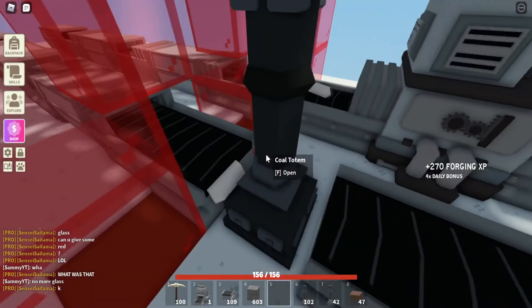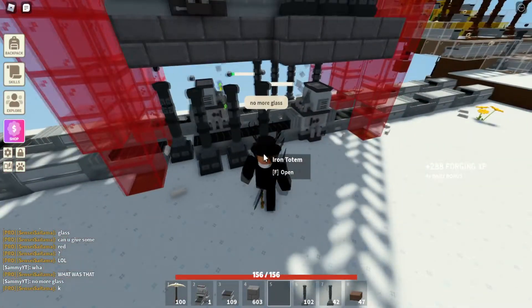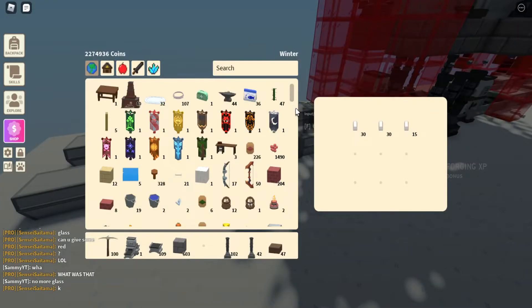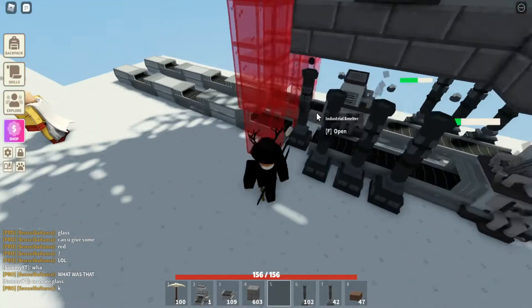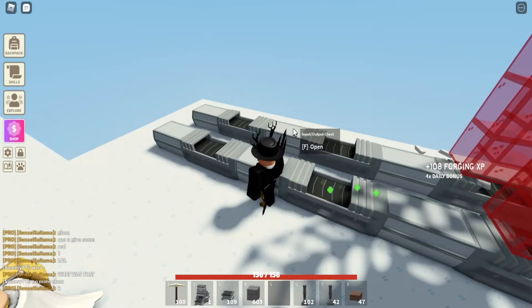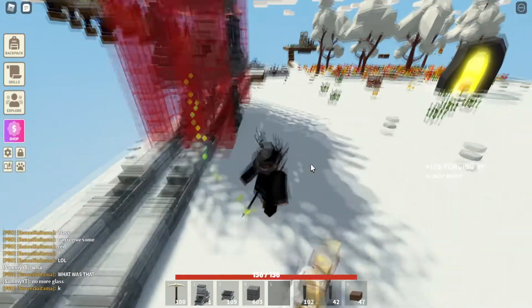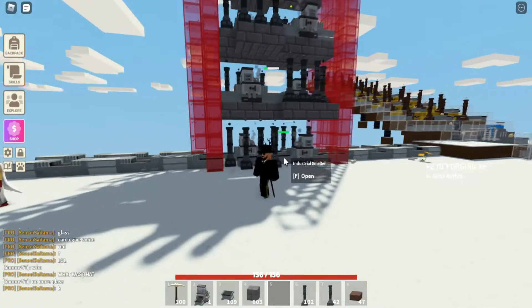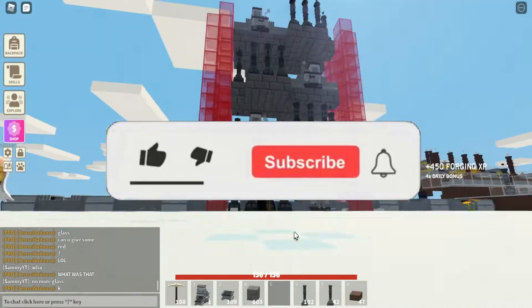You'll probably notice that you get coal, but that is because of the coal totem. If you don't want that, you can extend the conveyor by one block or block it out with some glass. To me I don't really mind it because I don't have my own coal farm. As you can see we are producing a lot of iron already and this is super efficient.